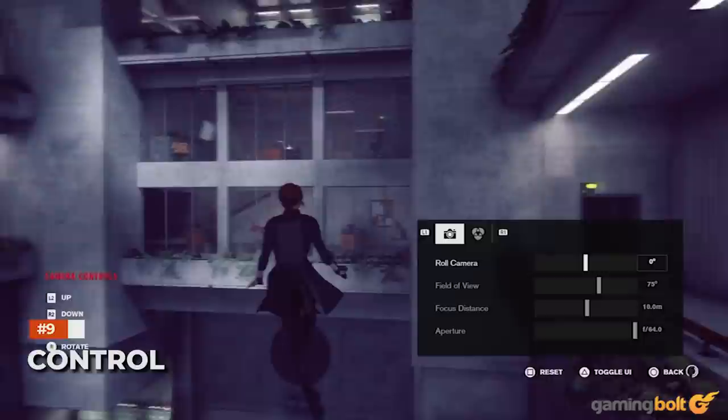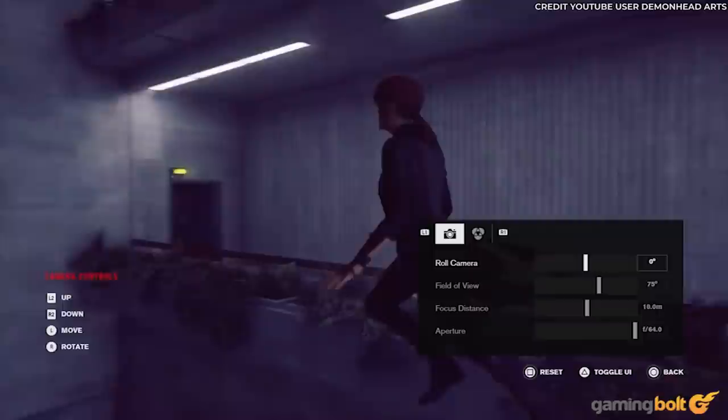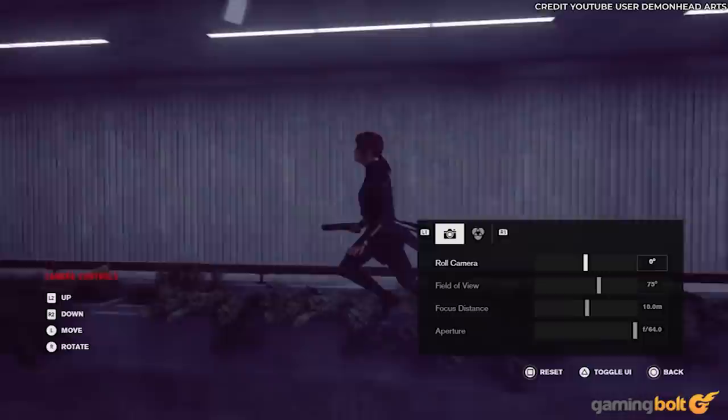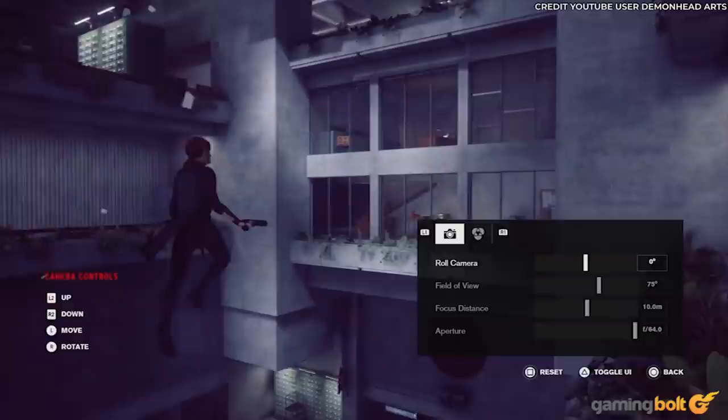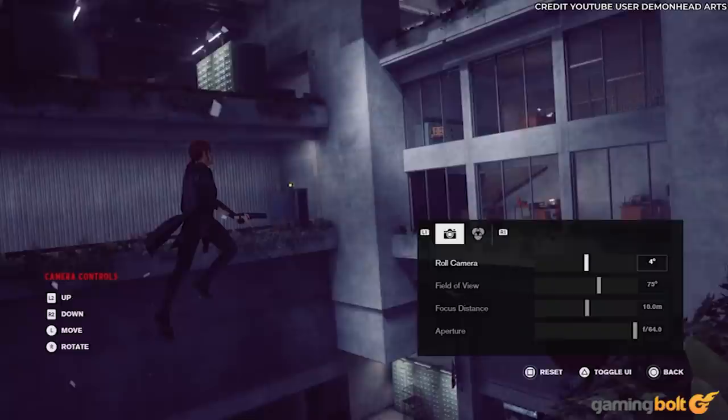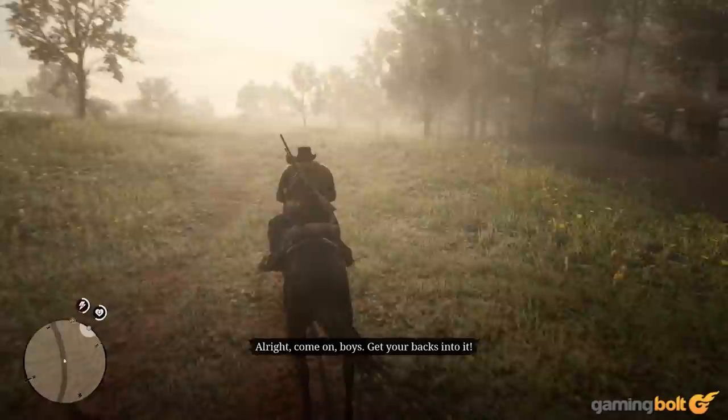Thanks to the recent Xbox Series X and PS5 update, more players can take full advantage of Control's photo mode and properly document its beautiful weirdness. If you're keen on making Jesse look as stylish as possible, there are settings for aperture, depth of field, focus, distance, and so on. But if you want to highlight the stunning architecture of the Oldest House or the gorgeous ray tracing, simply hide all of the characters, apply a suitable filter, and admire away.